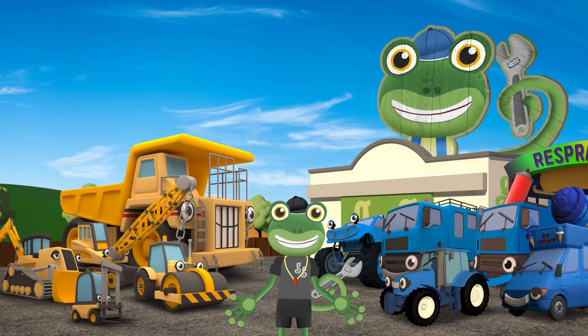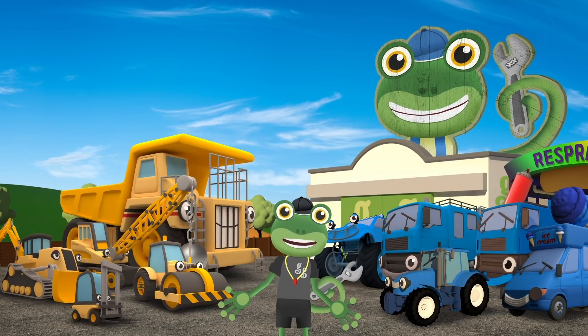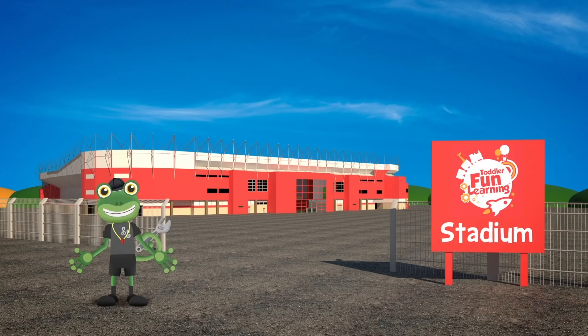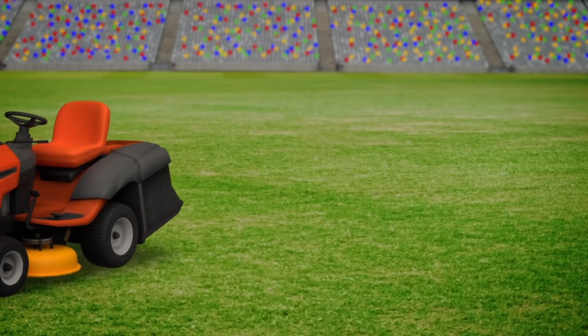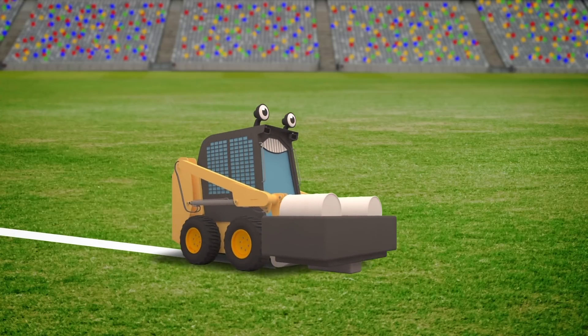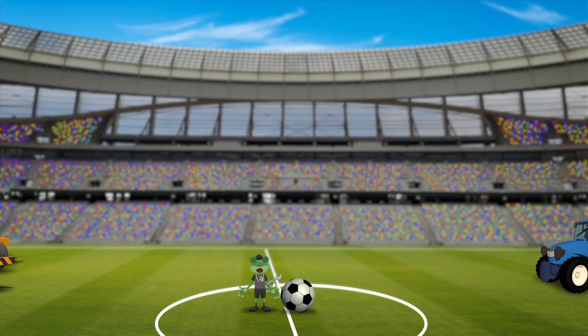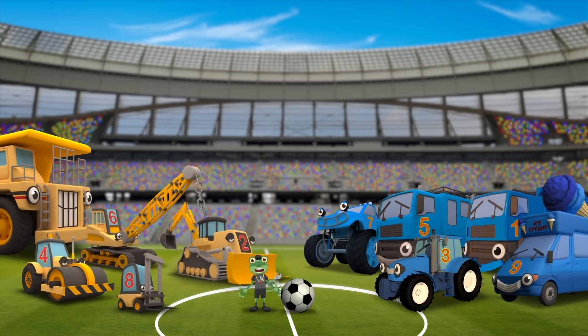Everyone looks great, but there's something missing. I know! Football players usually have a number on their shirt. Let's use even numbers for the yellow team and odd numbers for the blue team. The pitch looks fantastic! Well done Maisie! Well done Sid! I've got the football! And here come the teams! Is everyone ready to begin? Three, two, one!